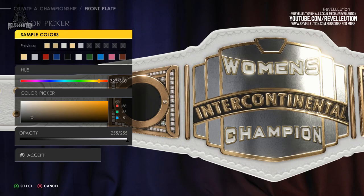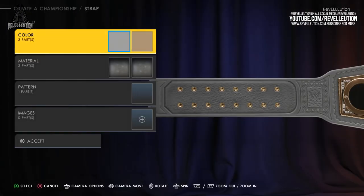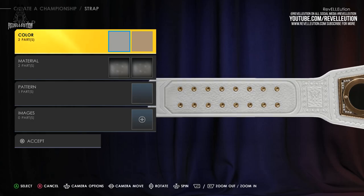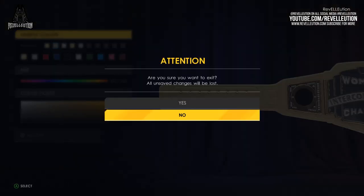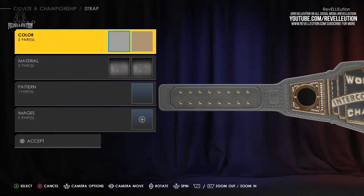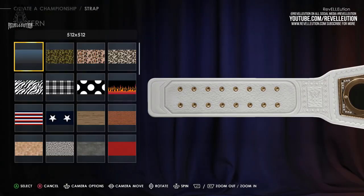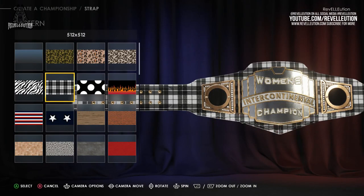Once you're done with the front plate, you can then move on to the strap, which also provides the option of changing its colours, material, applying patterns as well as images. I was already happy with the strap itself so I only swapped out the gold studs with some silver ones, which felt much more in line with the rest of the design. While I may not have opted to use a pattern or logo for my title, I love that you can make your title truly unique — even going with something like a recycled championship as seen on WWE television not so long ago.